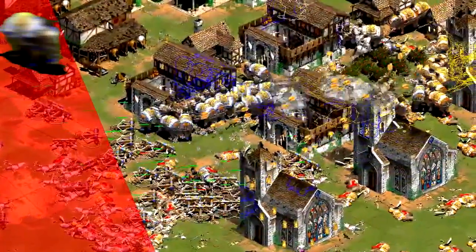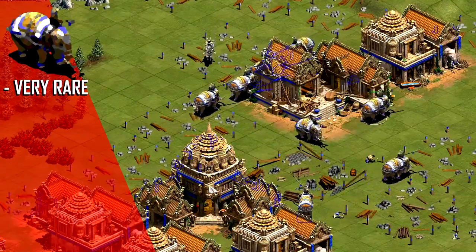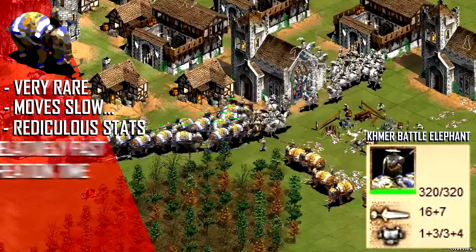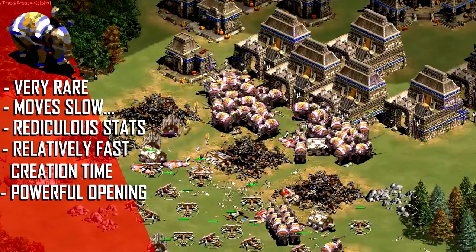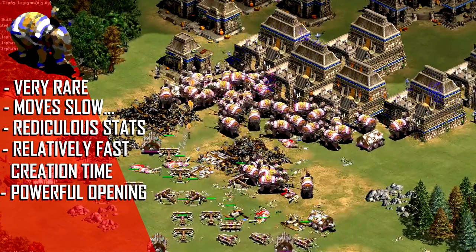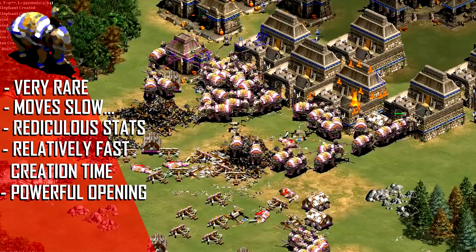The rarest stable unit is the Elite Battle Elephant, being available to only four civilizations. Concerning movement, it is the slowest stable unit; however, because of its incredibly high stats and its creation time that is the same as a Paladin, it is by far the most powerful opening from the stable. You can't really rush and snipe villagers in the same way that Paladins or Camels can, but it doesn't take very long to get very many of them out, meaning Elephant Civs have among the strongest pushes in the game.